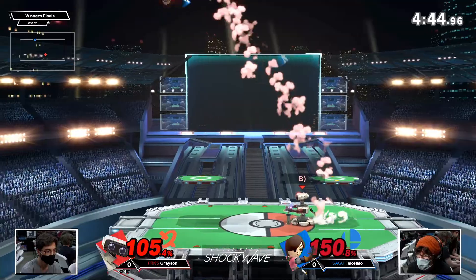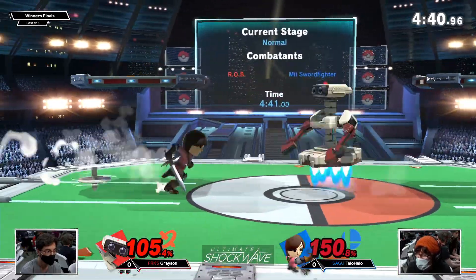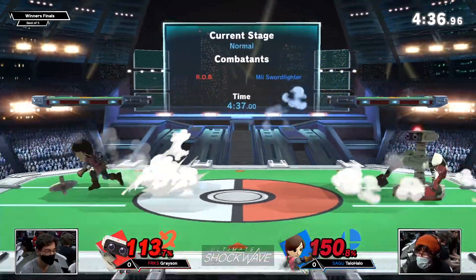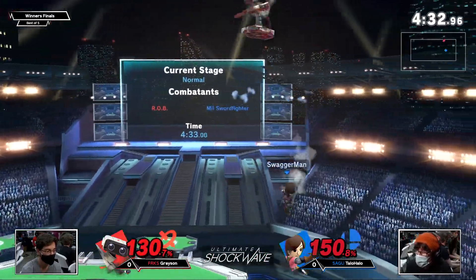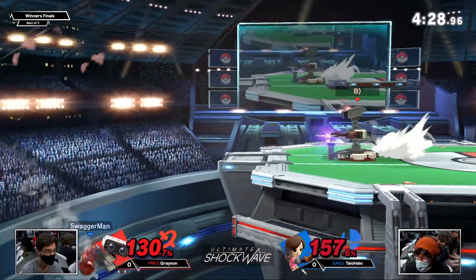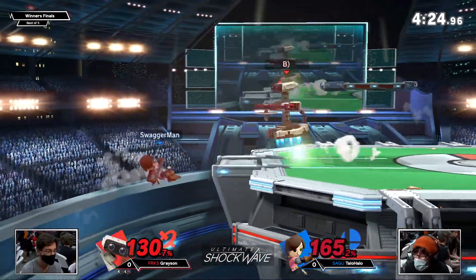I think that down tilt is definitely something he needs to use a little bit more. It's very good, but this character is really weird with how rage interacts. With this much rage, it looks like down tilt's not going to combo anymore — I don't think tornado will either. It feels like this character has like mad marthritis. There's a huge window where it works, but once they're out of it, this character really does struggle and is going to really take a toll.